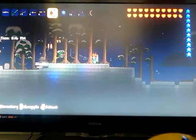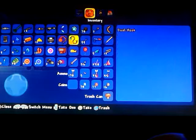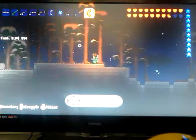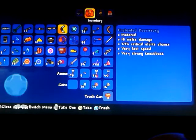We'll just compare the stats. The stats of the flummerang: 37 melee damage, 23% critical strike chance, very fast speed, and extremely strong knockback. And because I have the strong flummerang, I have plus 15. The enchanted boomerang is 15 melee damage, I believe.